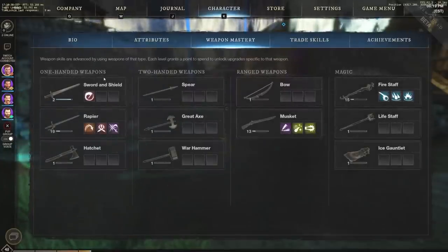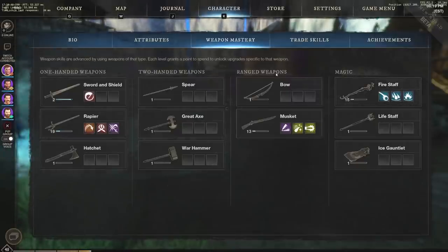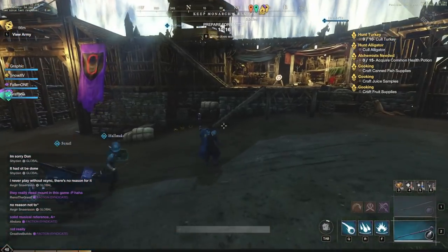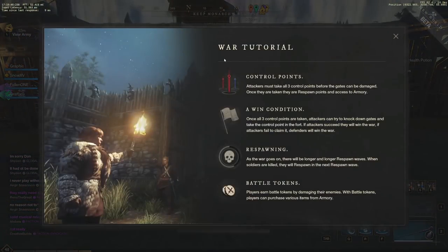So this is what I'm running — rapier and fire staff, same as the last war on defense where we won very heavily. They didn't even capture the third point. For those who don't know how war works: there are three control points, attackers must take all three to win. Once all three are taken, attackers can knock down gates and take the fort's control point. There is respawning with progressively longer respawn waves as the war goes on.